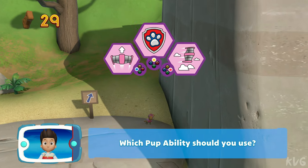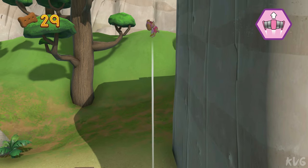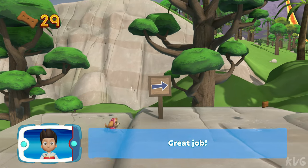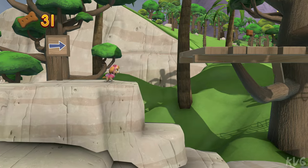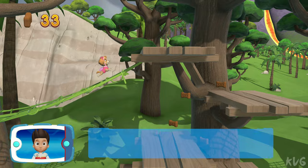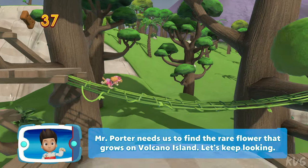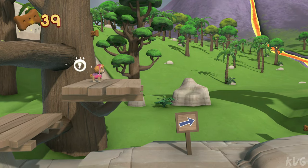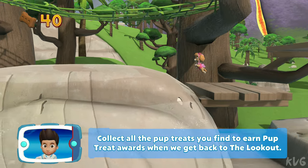Which pup ability should you use? Great job! Mr. Porter needs us to find the rare flower that grows on Volcano Island. Let's keep looking. Collect all the pup treats you find to earn pup treat awards when we get back to the lookout.